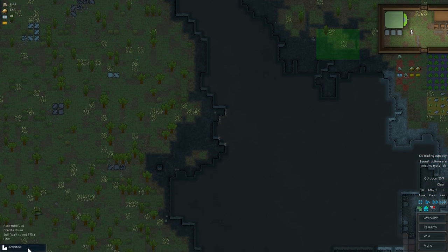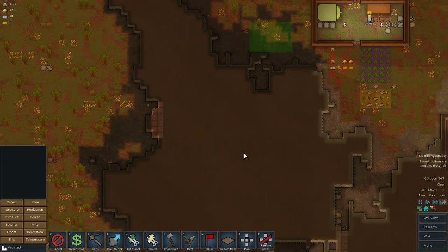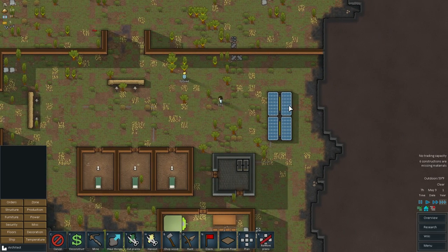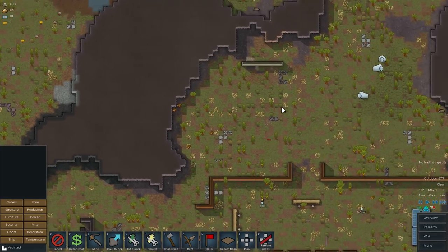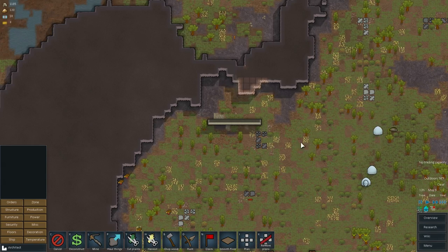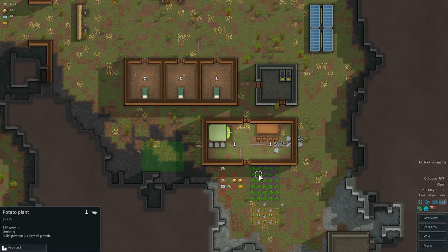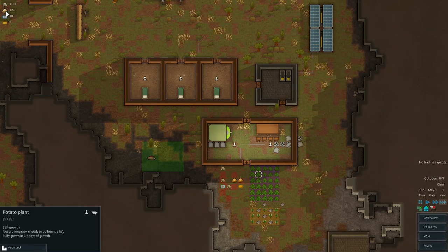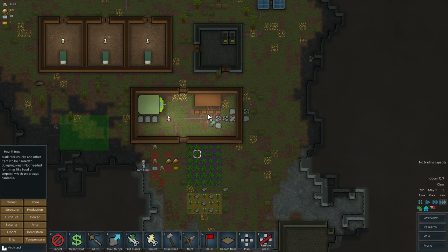I could probably have them come out and mine over here. They got enough steel for the second solar generator — that's nice, that steel's gone a long way. There's some more steel up here too. Our food isn't looking all that great, but actually it's doing pretty good — we've got 100 units of raw potatoes. Let's haul these rocks out of here.